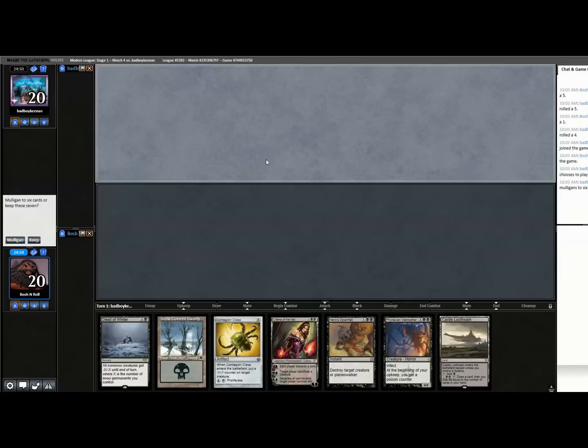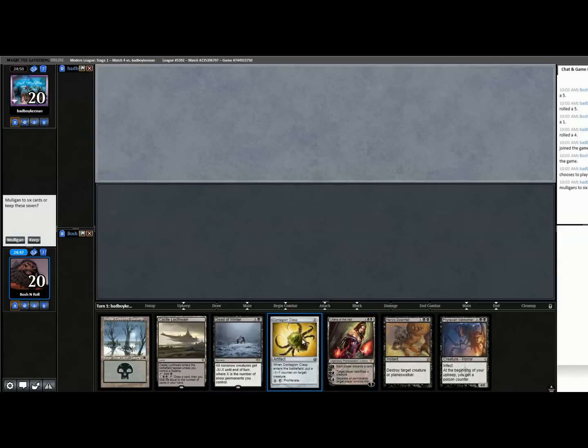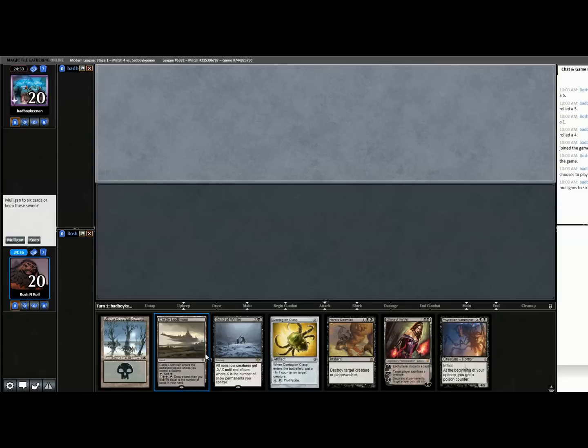Contagion Clasp — maybe if we were on the play and knew they were a Noble Hierarch deck, that would be a line. If they're a creature deck, I think this hand is fine. Like, there's a lot of removal type things going on: spot removal, a Wrath, and Liliana. But there's no discard and no path to give them a poison counter. Being on the draw makes the mono-three-drop hand a lot worse. I wanted to find some discard — this next one is much better.